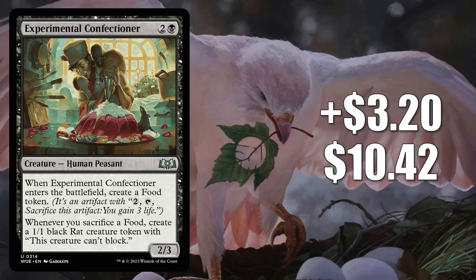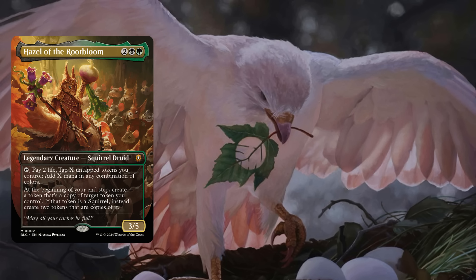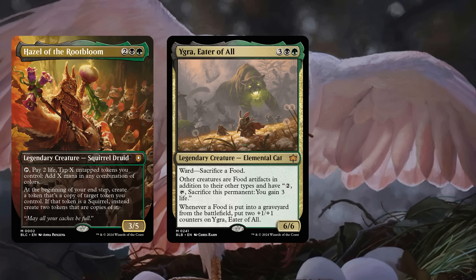Coming in at number 12 for the second week in a row is Experimental Confectioner, up $3.20 to $10.42 — that is a 44% increase. This is one of the Wilds of Eldraine Jumpstart cards found in set boosters. It has been seeing Commander play in various builds, most popularly around Chatterfang Squirrel General, which was just reprinted in the Bloomboro Squirreled Away Commander deck. Some players are adding it to Squirreled Away as an upgrade or building around Hazel of the Root Bloom, but it's really jumping due to increased Commander play around two Bloomboro main set cards: Ygras Eater of All, and to a lesser degree, Camellia of the Seedmiser.